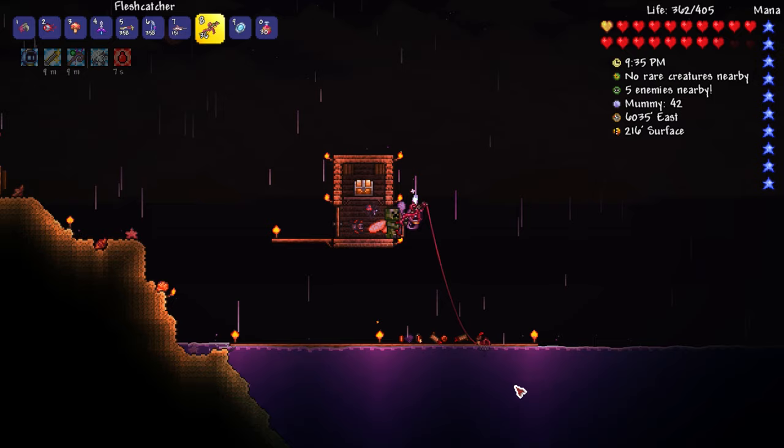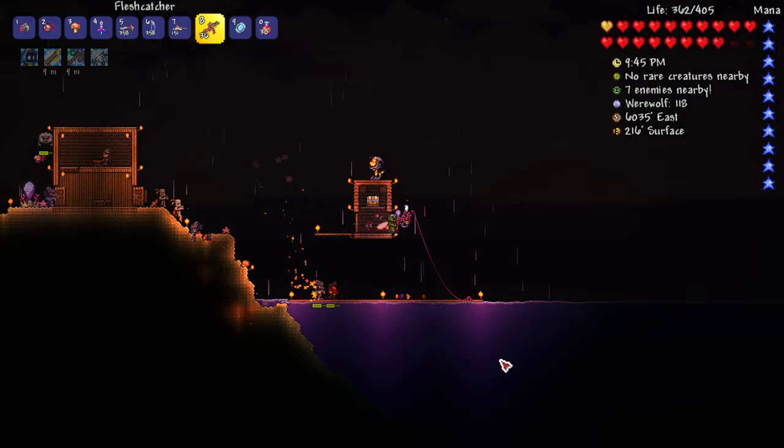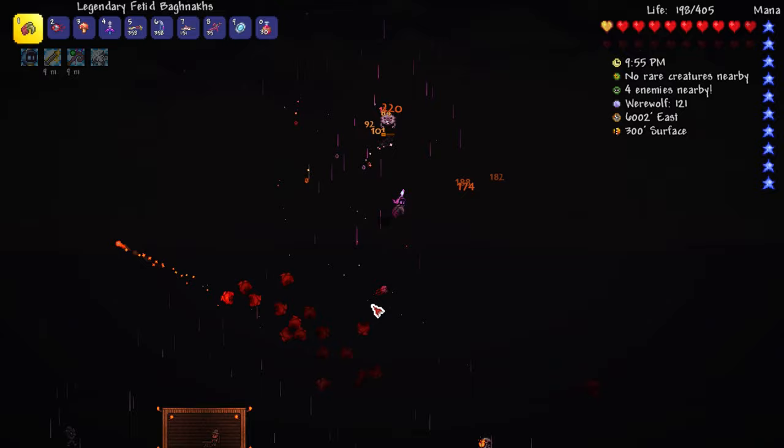Let's see how we do over here. We get the flesh catcher - let's go fishing! If anything we should place down one of those heart lanterns and get that going. Let's go fishing and zoom out in case anything happens. Oh it's another one of those worm things - we did great damage to it! See if we can kill it with the tiger claws - one more hit, it's down right there. Nice.